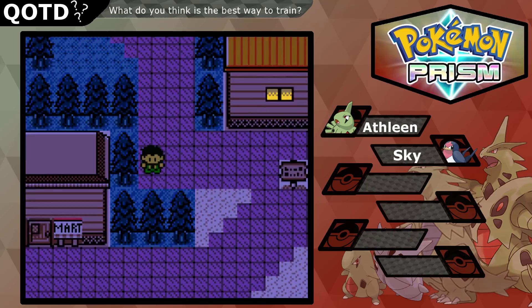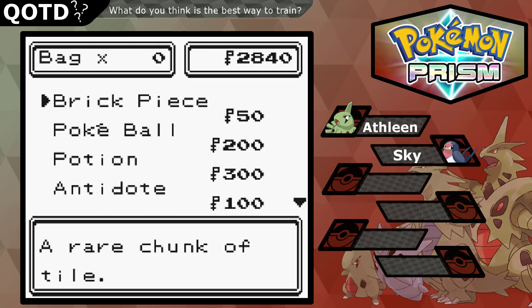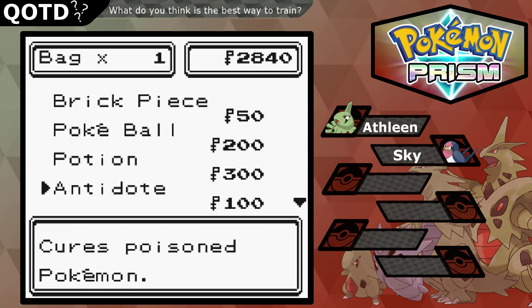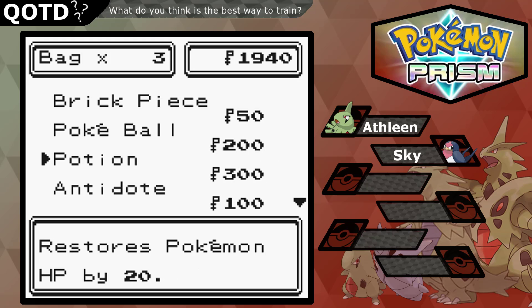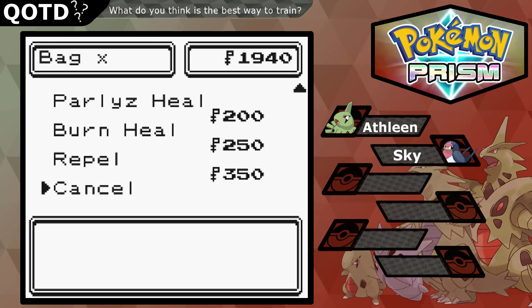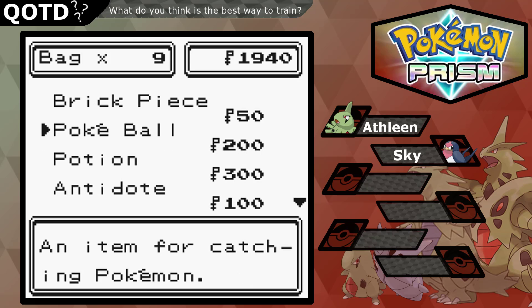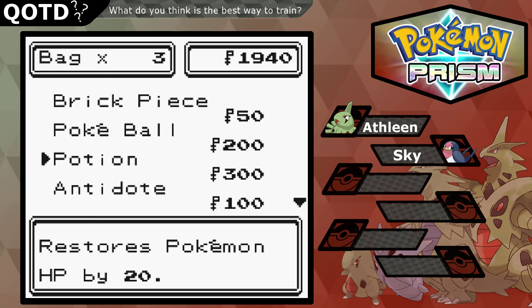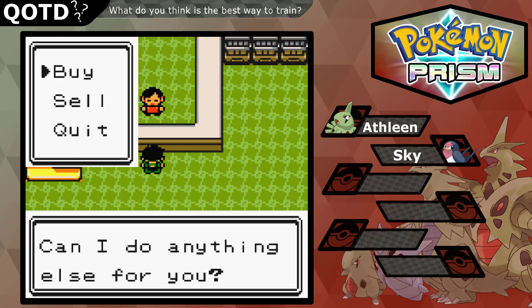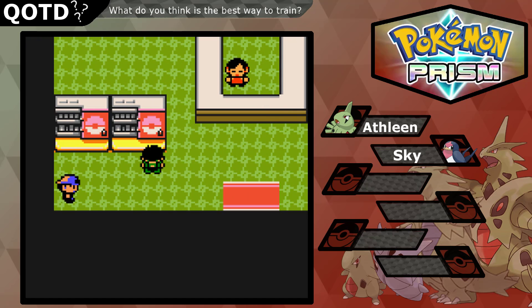So we're gonna go to the Poké Mart now. We're gonna buy some potions, probably like three of them. What else do we need? We have an antidote, a brick piece, rare chunk of tile. Why do we need a brick piece? I have no idea. Can we buy something from the soda machines? No.